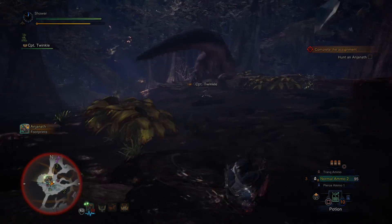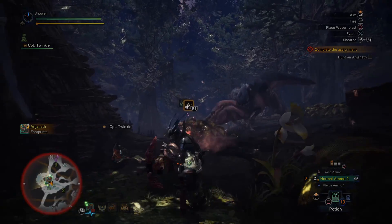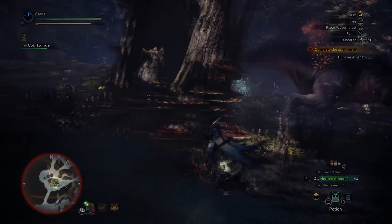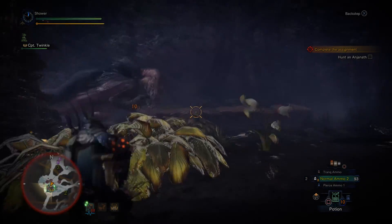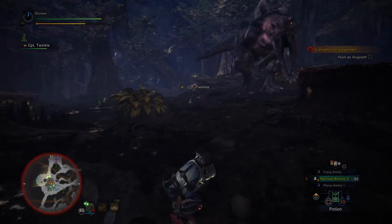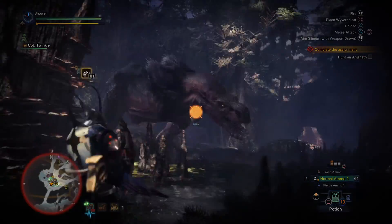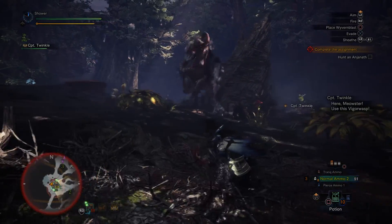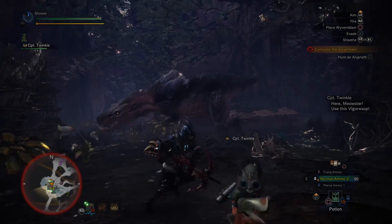Stop going up on ledges — that's going to get me hurt really bad. Anjanath's weak point is his head, and also his snoot, but his snoot isn't out right now, so we just gotta play smart. I'm going to speed up the video now — if anything big happens I'll either un-speed it or have post commentary over it.